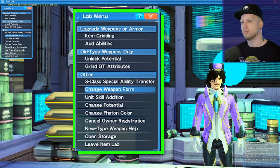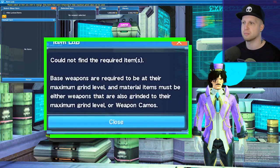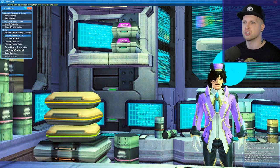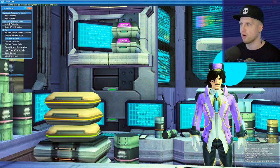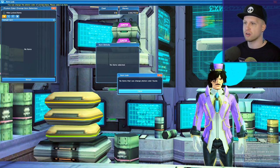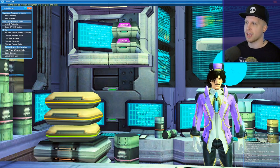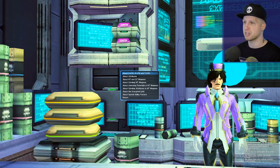Changing weapon forms appears to be changing the look of a weapon more permanently — it says base weapons must be at their maximum grind level and material items must either be max-grinded weapons or weapon camos, so I think it's just permanently changing the weapon's appearance. Unit skill addition is for 12-star armor items — that's your armor abilities. You can also change the potential on certain items. Change photon color is either a cosmetic feature or something that comes later in the game. Owner registration — sometimes you get an item locked to your character, and getting rid of that registration lets you trade it with other players.